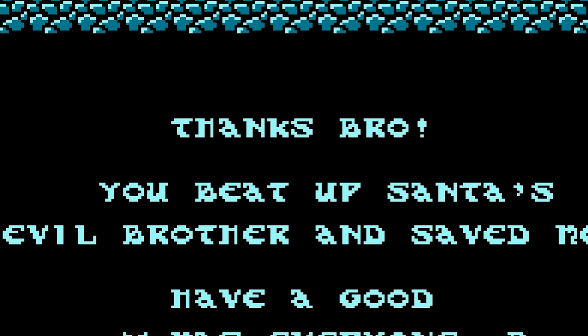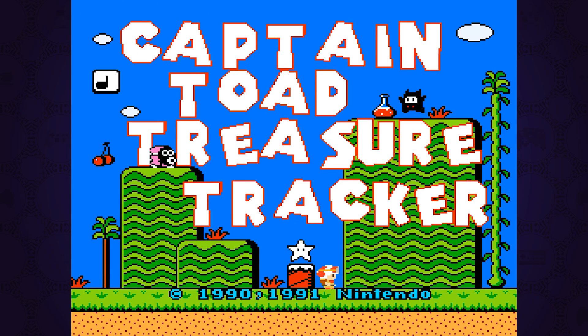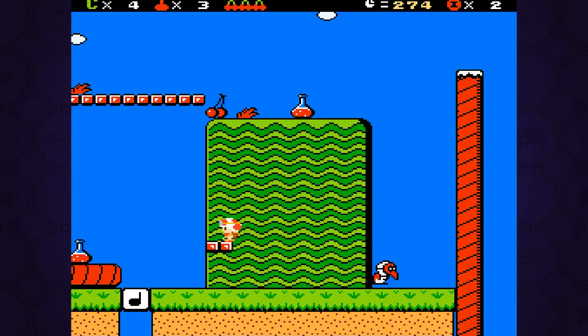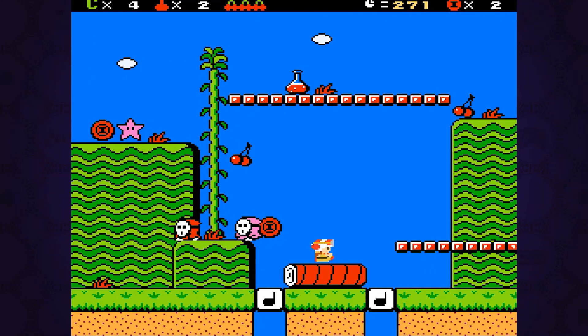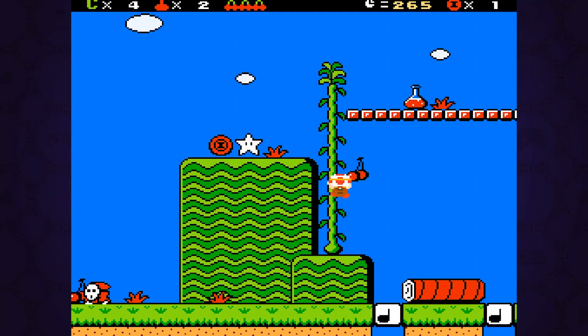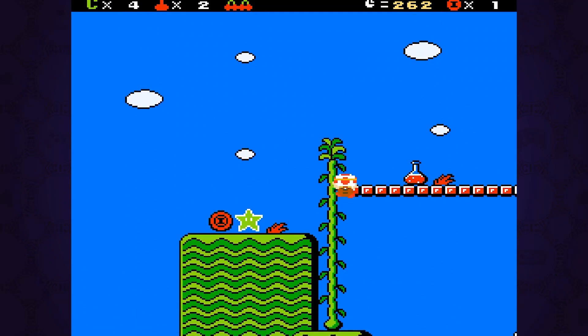Toad totally gets friendzoned in the end though. This one was really awesome, and I ended up liking it a lot. I didn't play till the end because it turns out this is way meatier than I anticipated, but this is a hack, surprisingly for Super Mario World, which recreates the gameplay of Captain Toad Treasure Tracker but set on a 2D plane, and it does it shockingly well.